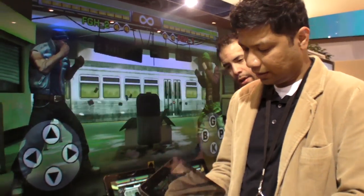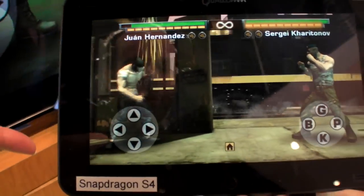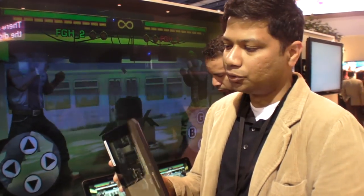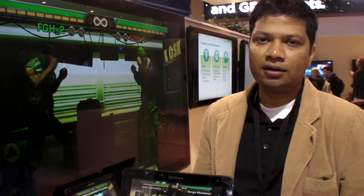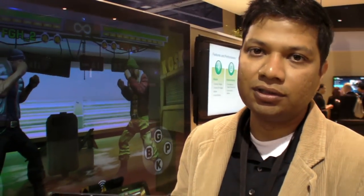Here at the Qualcomm booth at CES 2012, they're showing the Snapdragon S4. This is a reference development platform built at Qualcomm for developers who want to develop applications on the processor before the device is actually commercialized. The S4 is the next generation of chipset, or family of chipsets. This is showcasing the MSM8960, which is the dual-core version that falls into the Snapdragon S4 family.